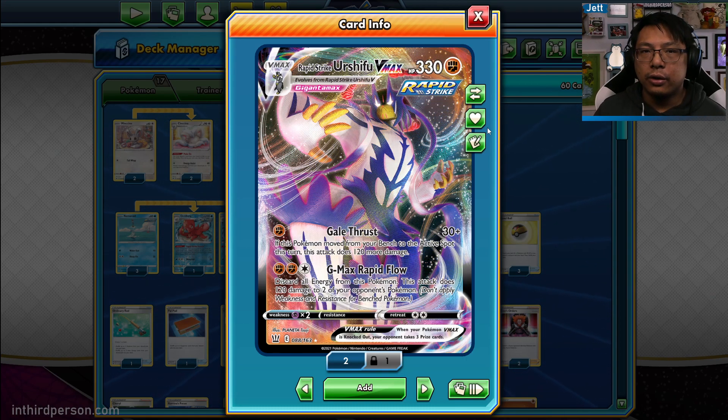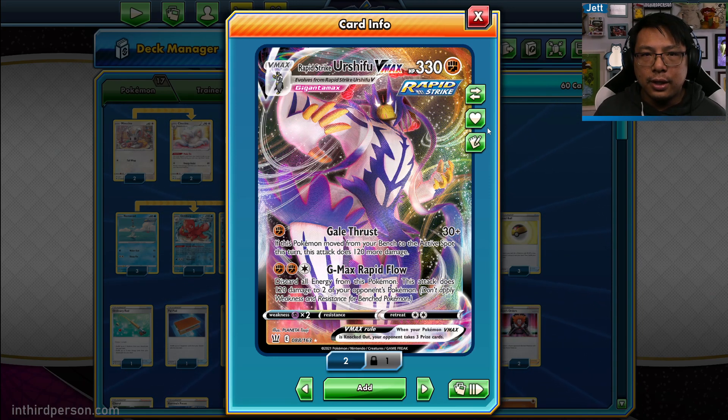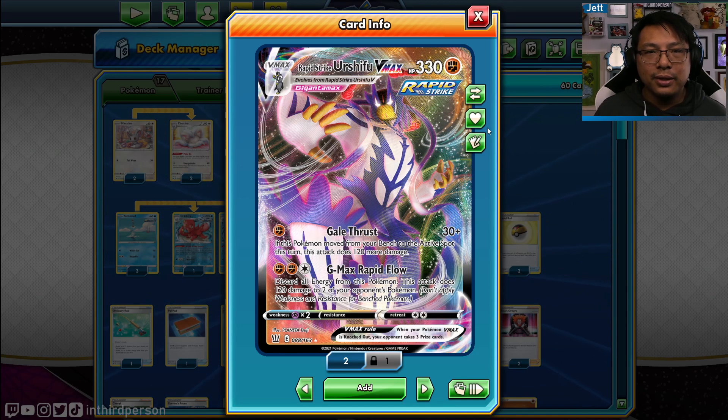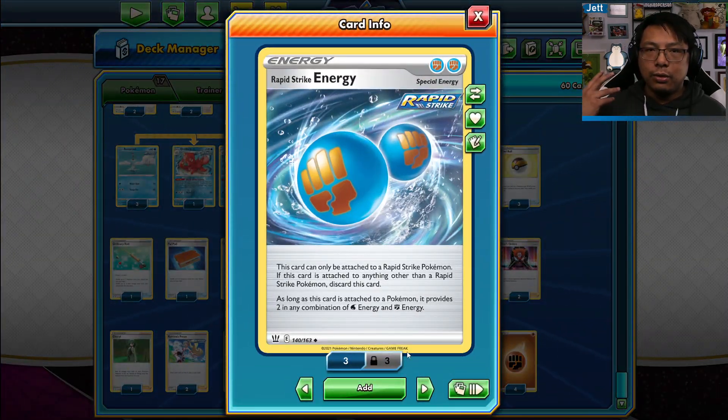There are ways of moving Urshifu VMAX in and out of the active to make Gale Thrust more realistic to use. Then for three energy, GMAX Rapid Flow lets you do 120 damage to two Pokemon — the active or the bench — which can be very powerful, particularly early on. You can snipe support Pokemon early and your opponent can't set up properly. The tradeoff is you have to discard all your energy once you use it, so there's only a certain number of times you can use this move. You get four copies of Rapid Strike Energy in the League Battle Deck, which counts as two energy — two Water or two Fighting — letting you accelerate that move even faster.